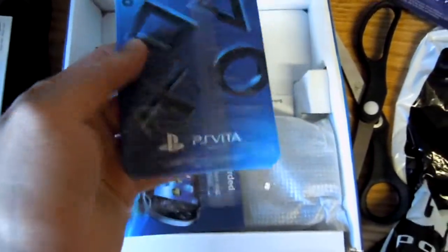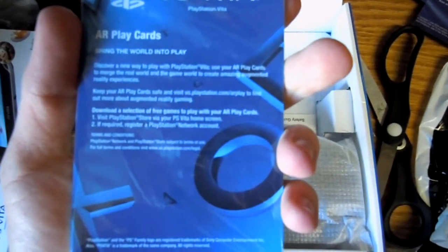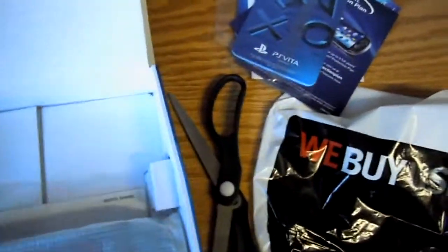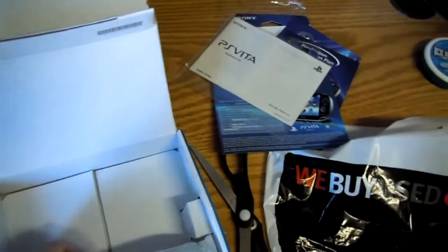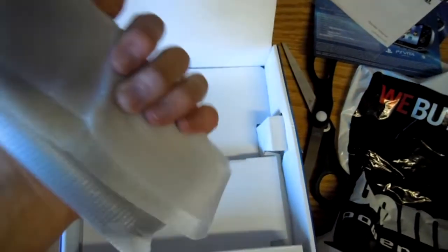There's a play card here — I don't know what this is, I'll look into that in a second. More stuff underneath — oh, and under that is the manual. That's cool too. All right, there's the Vita package — since the camera is down I'm gonna open it up.